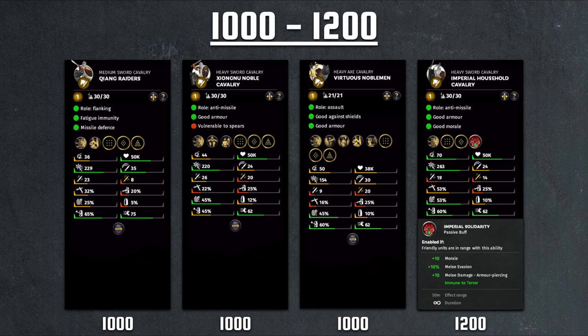Moving up we have the Xiongnu Noble Cavalry, a unique unit for Yuan Shao's faction. Looking at the stats: slightly higher morale than Qiang Raiders at the same cost, a little bit less charge, higher weapon damage but lower attack rate, better armor but losing speed. The shield has more armor but less protection against range, which is a bit weird. Overall very similar units, but no fatigue immunity weakens it quite a bit in terms of lasting a long time in combat.